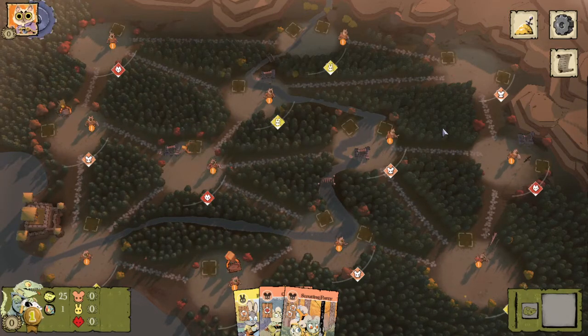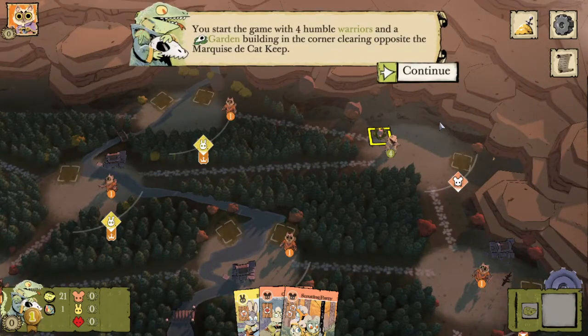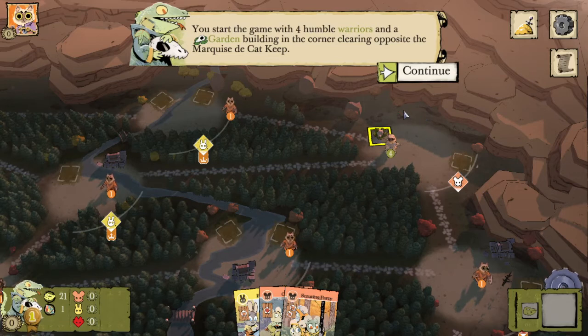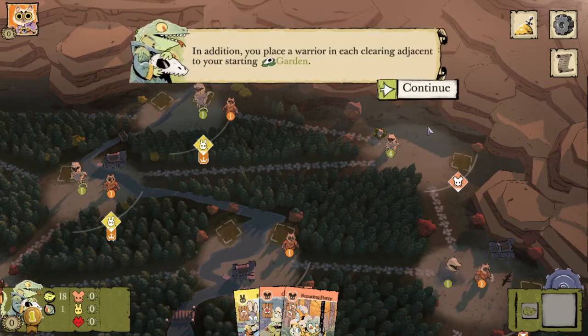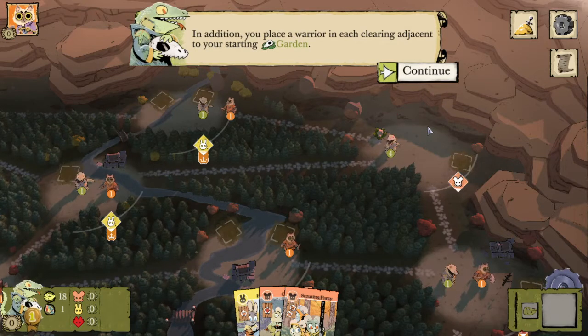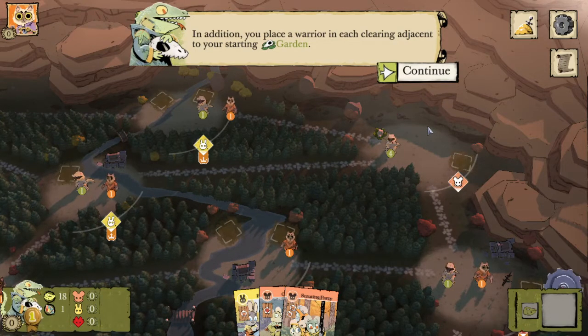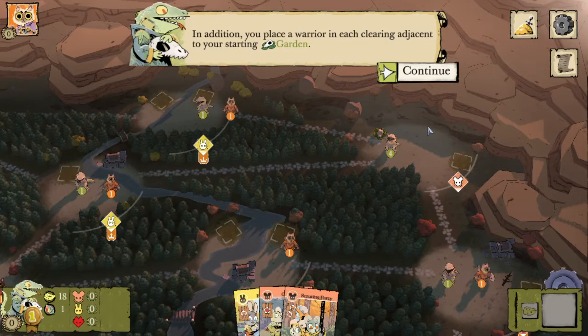The cats are going to set up in that bottom left clearing again. You start the game with four humble warriors and a garden building in the corner clearing opposite the Marquise's cat keep. In addition, you place a warrior in each clearing adjacent to your starting garden. If the Eyrie are also in the game, since they start in the corner opposite the Marquise, the Lizards will just start in one of the other two corner clearings.